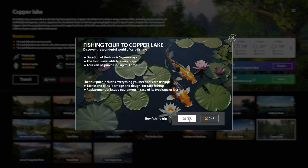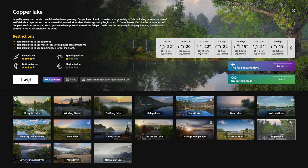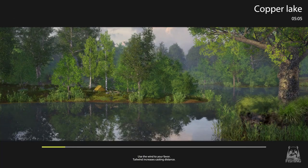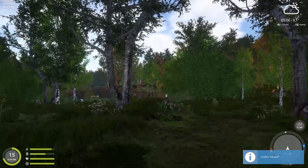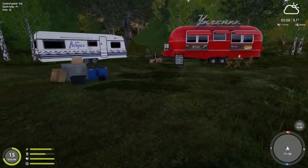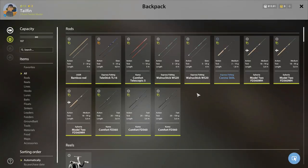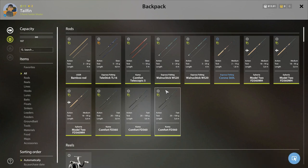Let's click on the trip — 298 silver, we're good. Let's go. Okay, we are here, welcome to Copper Lake. Let's see what they've given us. As you can see, I'm running my level 15 character, so I don't have the advantages of boilies.